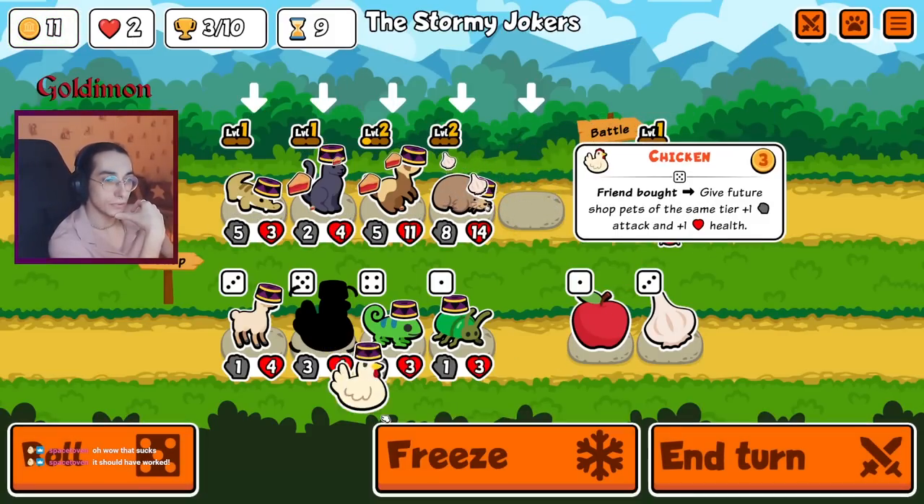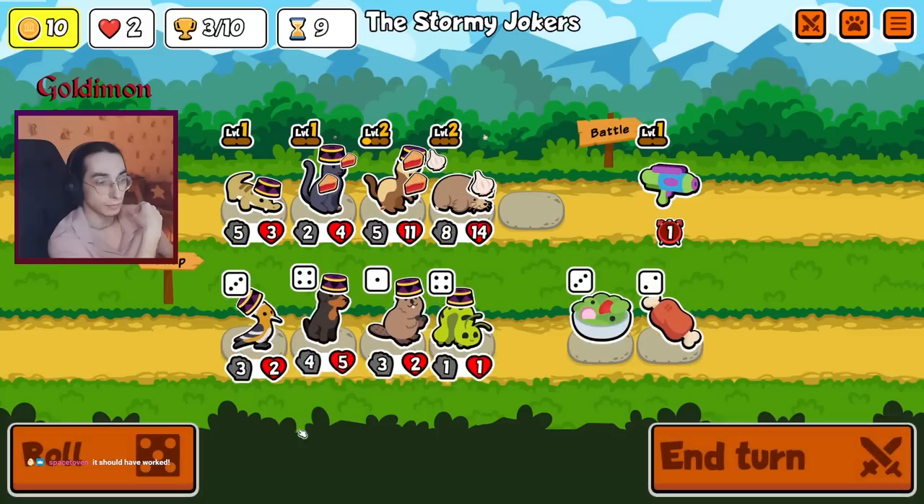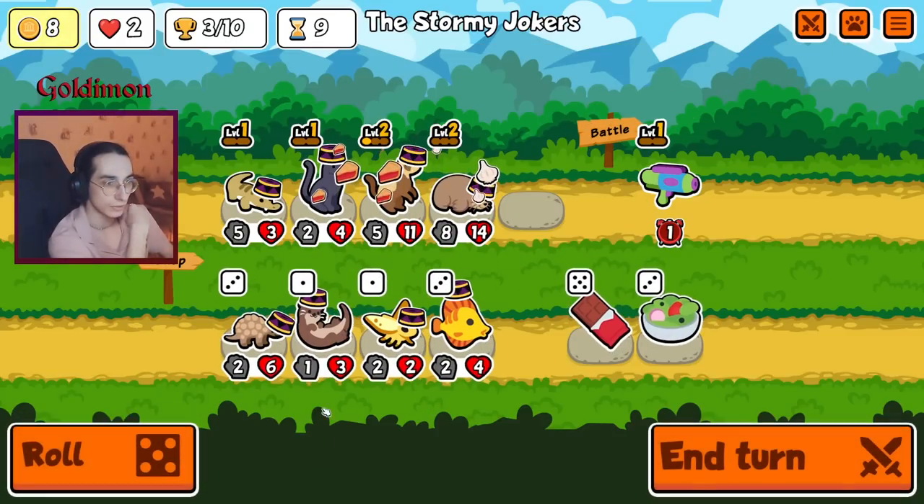Plant bot — gives future shop pets in the same deal plus one. Well, I'd love to, but let's try to focus on this Panther, I guess. Chicken definitely needs a lot of gold invested itself.